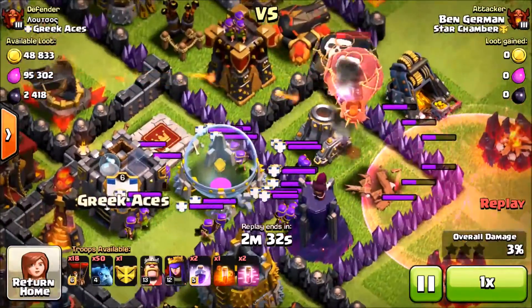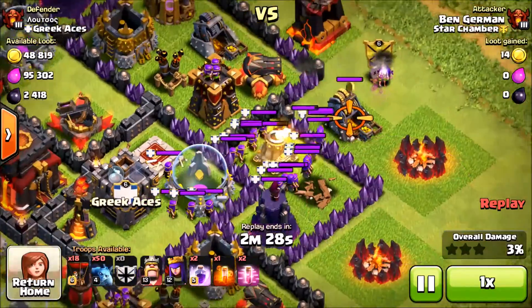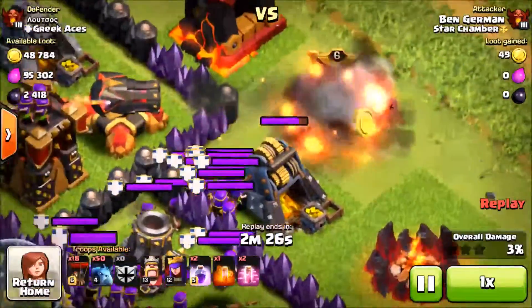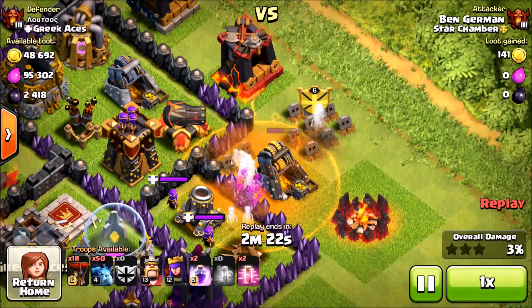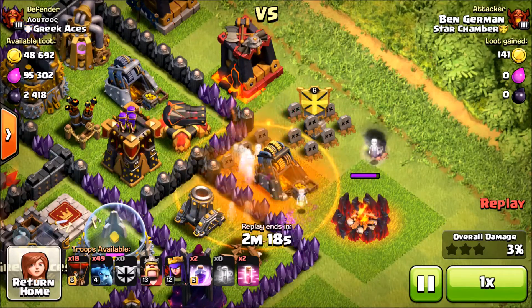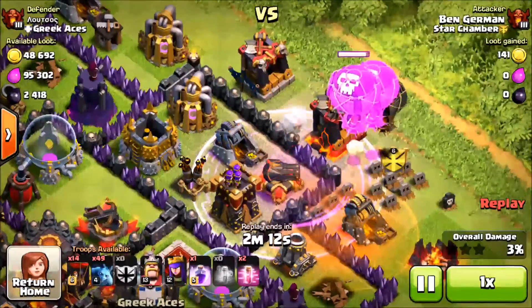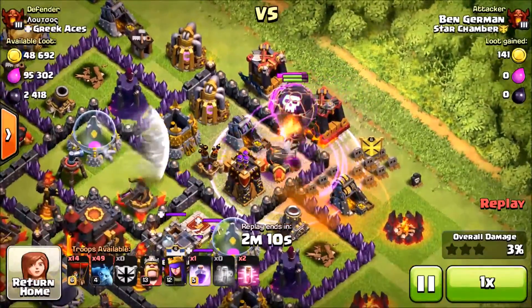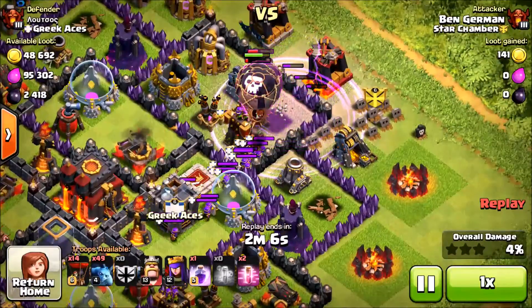We're going to drop a haste spot on the top and right to get to these clan castle troops. Unfortunately, we accidentally dropped our clan castle and didn't realize he had a ton of space in his clan castle — he had all those archers in there. I don't know why I didn't think he'd have all these archers; he is a TH10 with 35 space. We're going to suck it up because we're in the big leagues now. We dropped a rage spell with four balloons and hopefully they take out this archer tower and some archers.